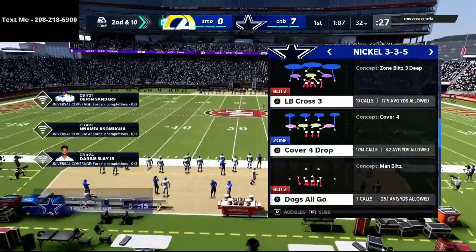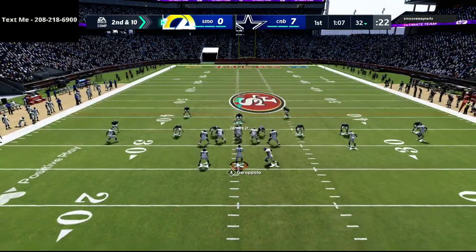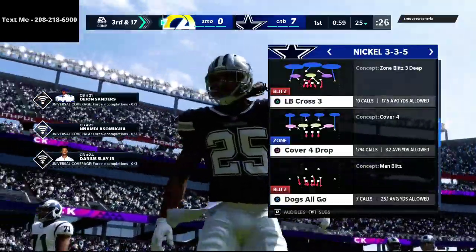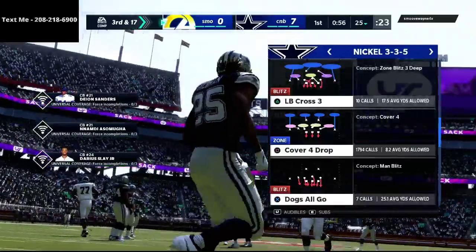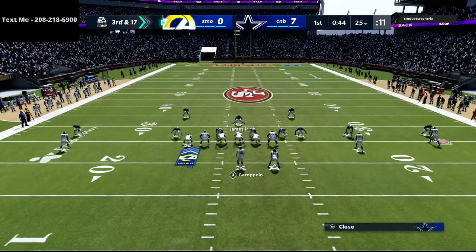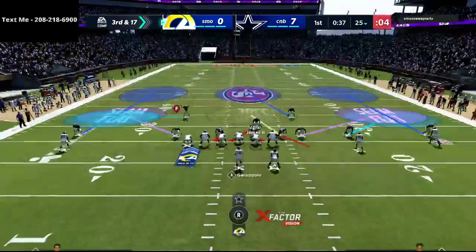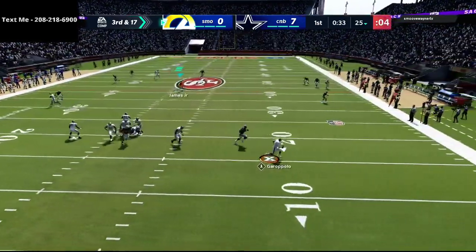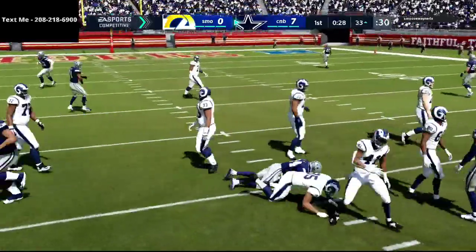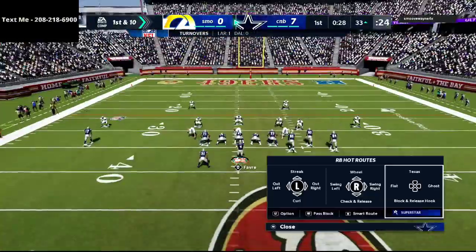On the defensive side of the ball you'll see that I run between a lot of different types of coverages. I couldn't get my adjustments off and we're able to get an instant sack there with Richard Sherman with pressure from the three through five wide. One thing I'm testing is this flat zone knockout ability. A quick tip for MUT players: make sure that you put universal coverage as your X-factors on all your corners — it does help significantly with their animations.